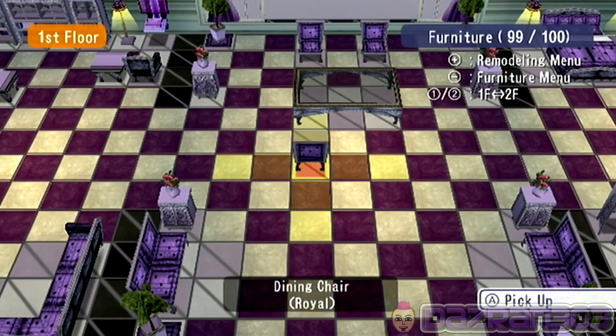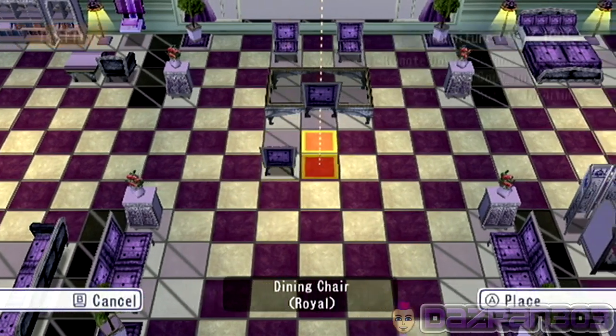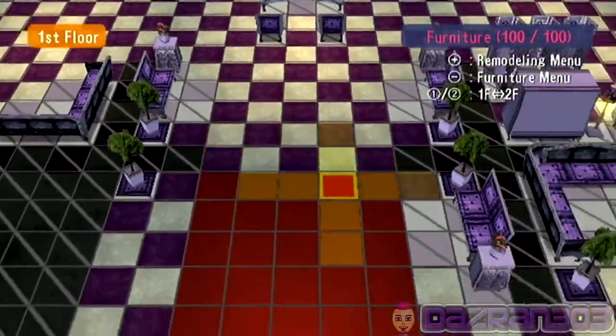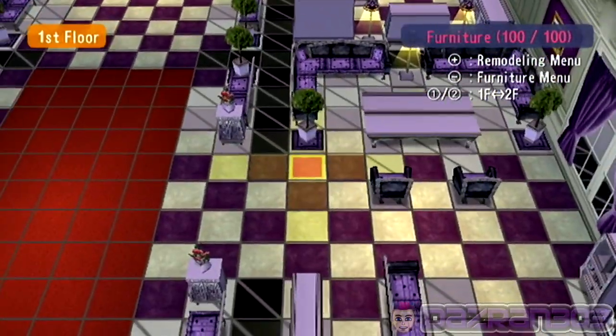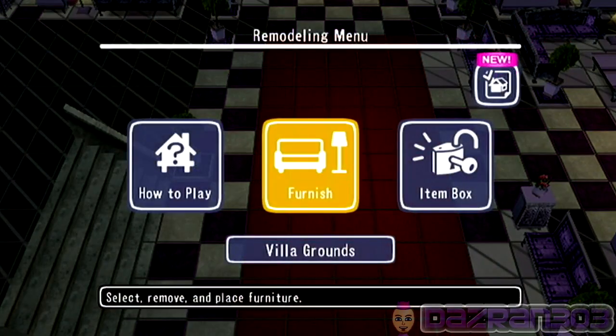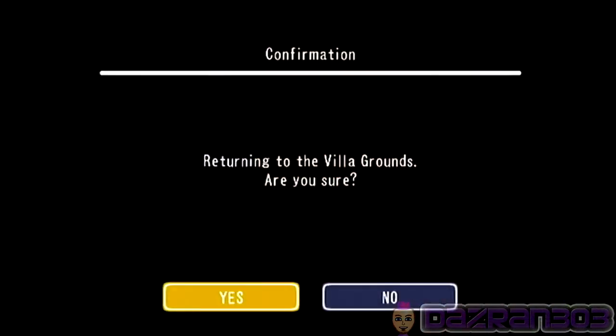So we're going to have to put back this tree, we're going to copy it. And we're going to have to really fix up my house in order to get the festive spirit going. I also want to make a room dedicated to all the trophies I am unlocking. Let's go back to the Villa Grounds and get on our way with this episode of Go Vacation.